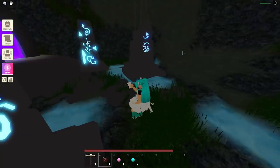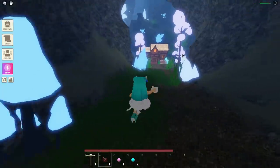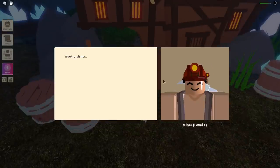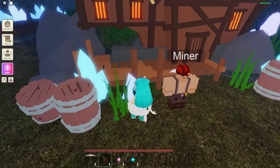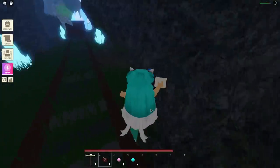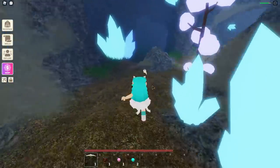This is it guys — this is where you go to get to the diamond island. It looks cool — these things look nice out here. 'Diamond Mines requires combat level 50' — here we go! This looks really nice. There are no mobs here yet. I talk to an NPC: 'A visitor — what brings you to the mines?' 'I'm searching for diamonds.' 'You've come to the right place but first you'll have to get through Core, the guardian of the mines. Summon Core — find the platform above the void but he won't go down without a fight.'